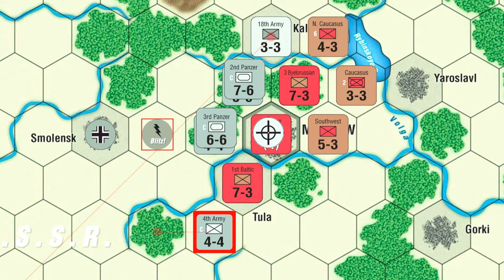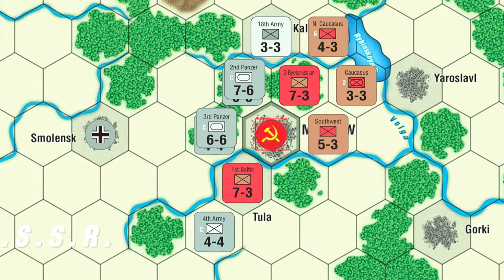He rolls a 5 — Defender Shattered. However, because Moscow is dug in, a Defender Shattered result actually becomes an exchange, which is awesome. That means we basically trade one step loss each, and Moscow remains Soviet-held. He actually removes my unit by accident, forgetting that Moscow has another step. But he has to take a loss on one of his units, and the 9th Army is going to bear the brunt of that.